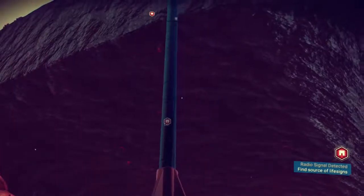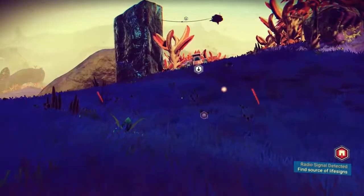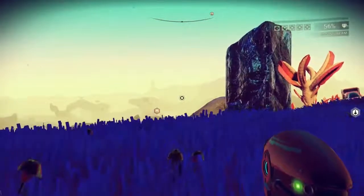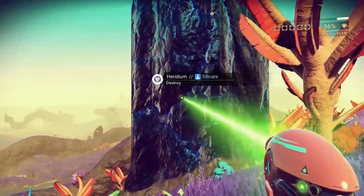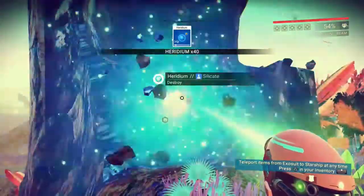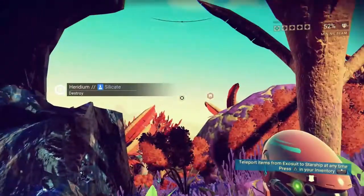Arrive at beacon waypoint. Incoming signal detected. There's an outpost ten minutes away for a walk. I don't know about you, but I don't have ten minutes to walk since an episode is ten minutes. So we're gonna fly there.